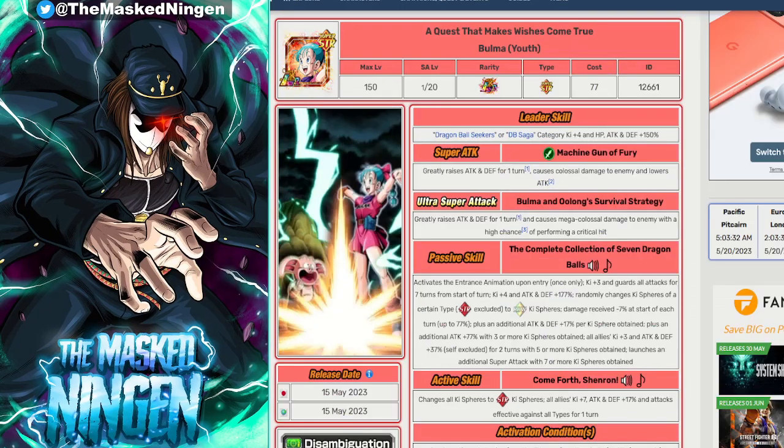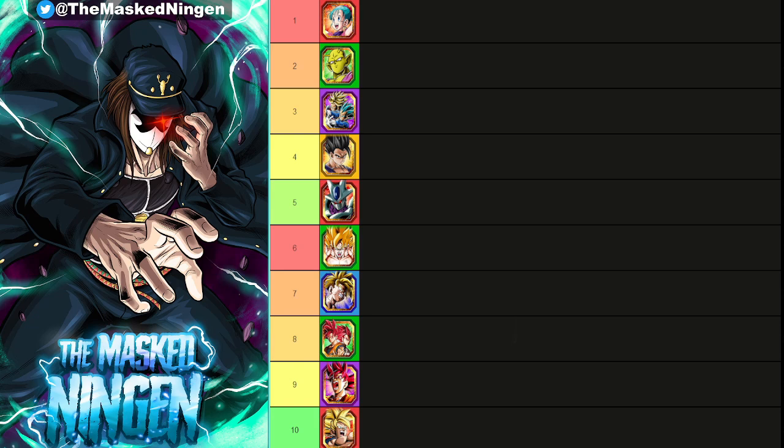So that is the overall top 10 — the list in its entirety, 1 to 10. Let me know what you guys think down below in the comments section. I know there's definitely going to be some controversial placings for some people, and as I said at the beginning, if you don't agree with me that's perfectly fine. Just let me know the reasons why you disagree and how you would reorder some of these units. That is the top 10 LRs on Global as of the part 2 Golden Week drop with LR Bulma. Crazy to see her coming in at number 1 on the list. This has been the Masked Ningen — smash that like button, subscribe to the channel if you are new, check out the links down below for the Discord and the merch store, and I will see you all again soon. Have a good one!